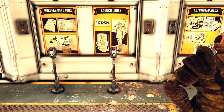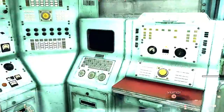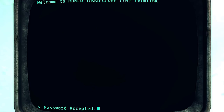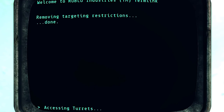Hey guys, Spider Games here. In this video I'm going to show you how to launch nukes even faster, as well as something you may have missed. In my previous video I showed you how to get through the silos in detail — click the card in the top right corner if you don't know what you're doing. But if you already know and you've done this before, you're going to want to watch this video.